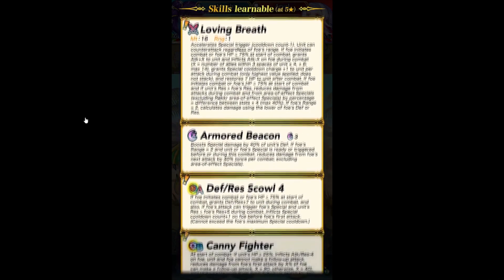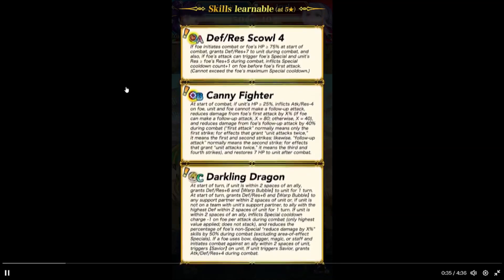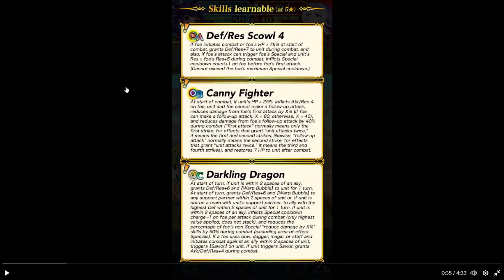So far looking good. Can we fight her? At the start of combat, if HP is 24% or above, inflicts attack and res minus 4 on the foe. Unit or foe cannot make follow-up attacks. Reduce damage from foe's first attack by X percent — if foe can make a follow-up attack, it's 80; otherwise it's 40. Reduce damage from foe's follow-up attack by 40% during combat.